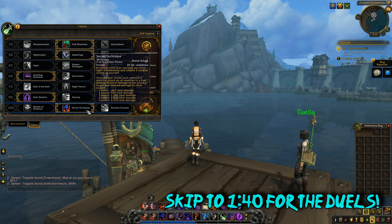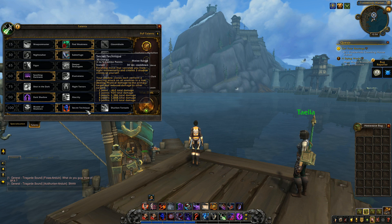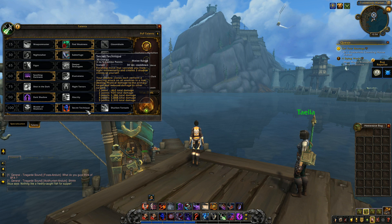I can at least read you guys the description if you don't know what I'm talking about. It's a level 100 talent and basically it says it's a finishing move that banishes you from sight momentarily and creates three shadow clones — makes me think of Naruto. It says your shadow clones each perform a piercing attack on all enemies in a line, dealing physical damage to the primary target and reduced damage to other targets. I don't know if this is actually going to be better than Eviscerate, but I think it's going to be more of an AoE finisher — useful in dungeons, maybe not so much in arena.